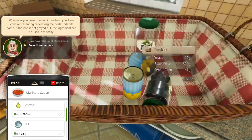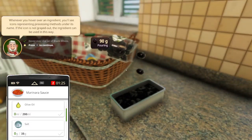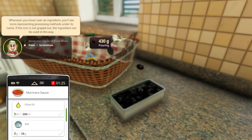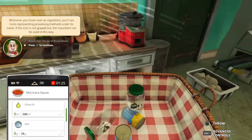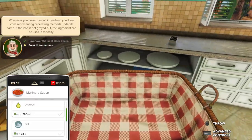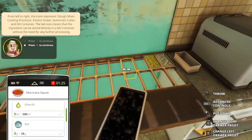Put that in here please — thank you. Less than one gram of corn in there. Press T. Black olives — go here.